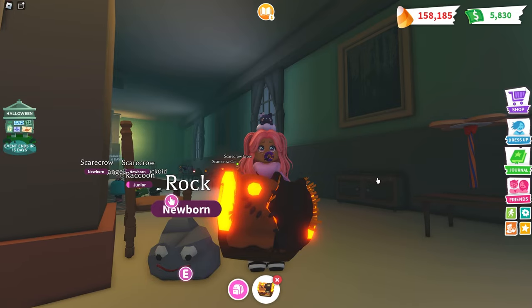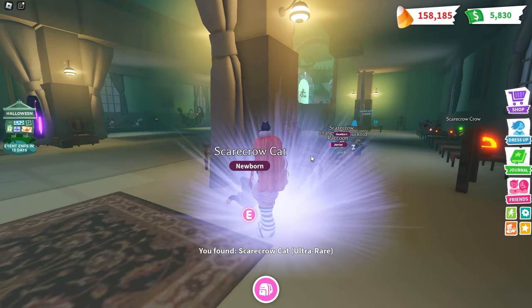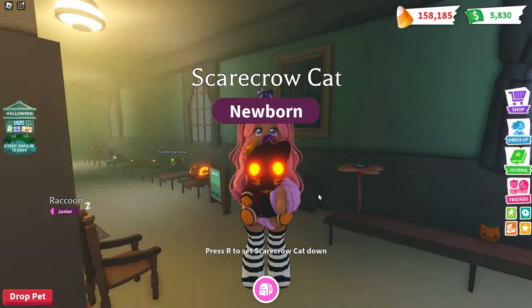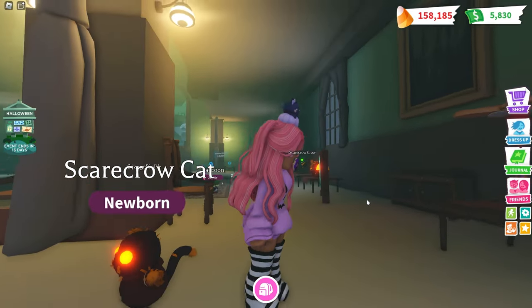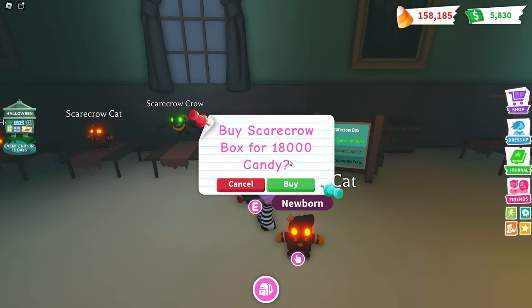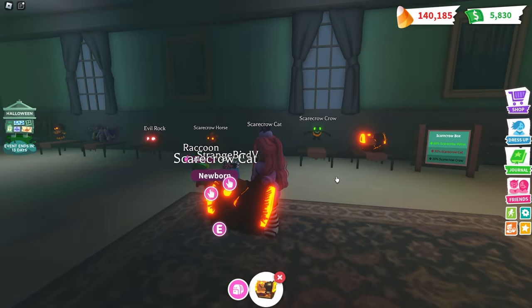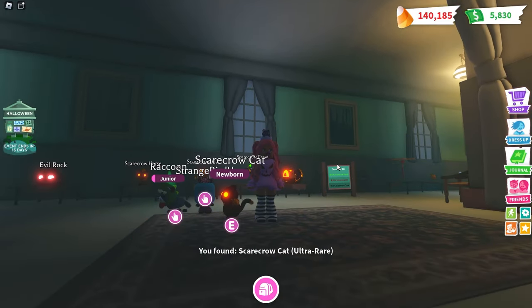This is what the box looks like. Pretty cool, super glowy, super different. Oh my gosh, look at this - we got the scarecrow cat on our first try! Look at those glowy eyes, that is so cool. We already got the pet that we really wanted. Let's go ahead and open another so that we can see if we can either get the crow or the horse. We got another cat!